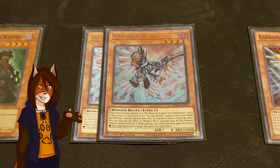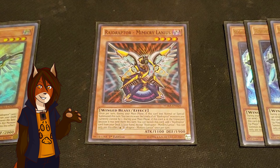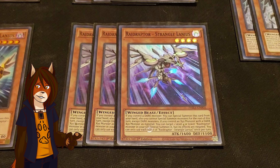We have one Raid Raptor Mimicry Lanyus — this means I have officially added a true Raid Raptor engine with the Phantom Knights. On the turn it was normal or special summoned, he can increase all Raid Raptors' levels you control by one, and as a hard once per turn, he can banish himself from the graveyard on the turn he went there to add a different Raid Raptor card from deck to hand. We have one Raid Raptor Singing Lanyus, an extender for the Heavy Xyz portion. As a hard once per turn, he can inherently special summon himself from hand if you control an Xyz monster. We have a playset of Raid Raptor Strangle Lanyus, a slightly more generic extender. As a hard once per turn, you can both special summon him from hand if you control a Dark monster — but you can only special summon Dark monsters for the rest of the turn — and if you control an Xyz monster with a Dark Xyz monster as material, you can target and resummon any level 4 or lower Raid Raptor from your graveyard.